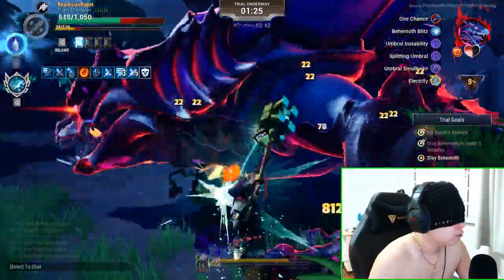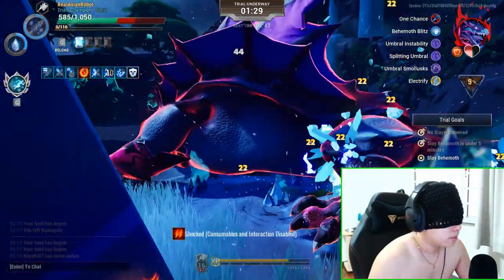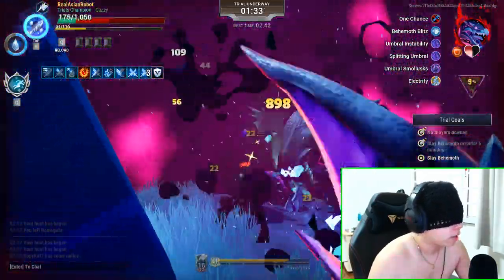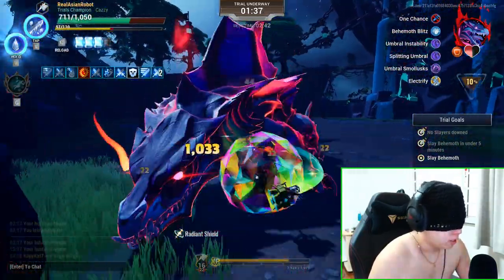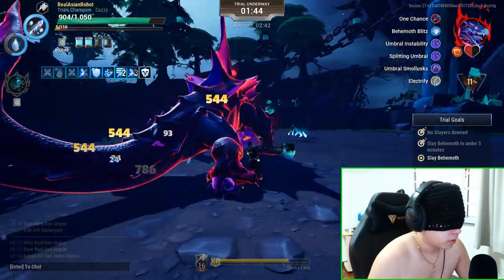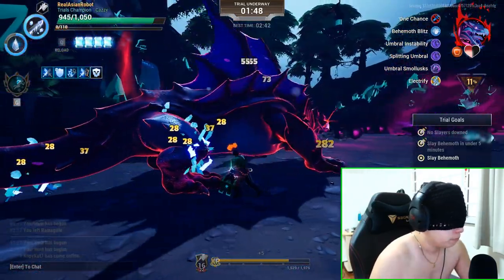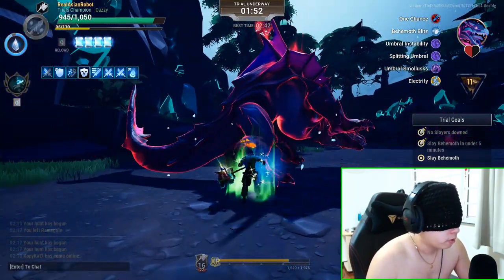Whenever I start to get low on hit points I will use a potion — this is very important because if you don't do that you're going to have a bad time. If you do get hit by the umbral instability, that's when you bust out your chrono legendary — that is what will save your ass. Keep a very close eye on your buff timers; that's going to be your saving grace, because without those you will have a very bad time.